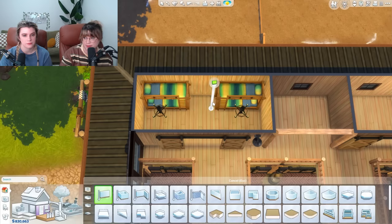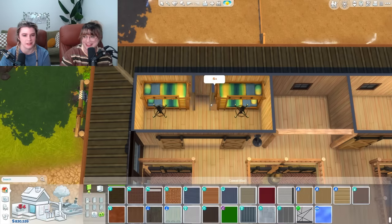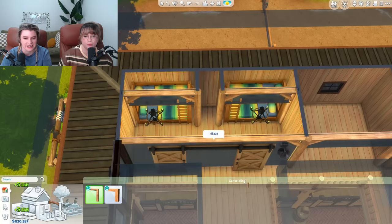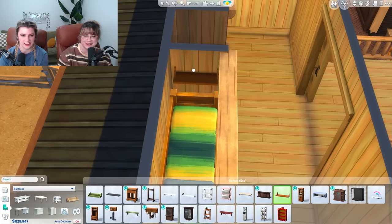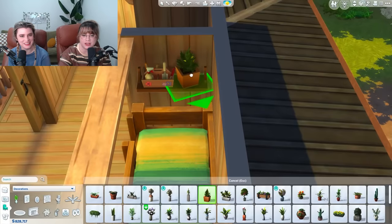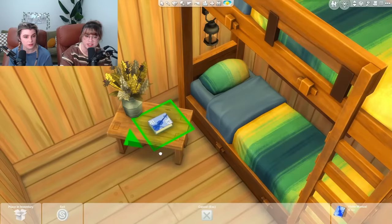Oh I have a different plan - maybe a better plan. This side stays hay but what if this side becomes the ranch hand hangout zone? The name already has me interested. I'm thinking this could be like a little bunk room where they can rest or crash if they need to stay the night. Does all the woods match up in this pack? Do you think we can make it look built in with some columns? Oh my gosh, I'm trying that immediately. I went ahead and gave them all little shelves so they can all have little things.